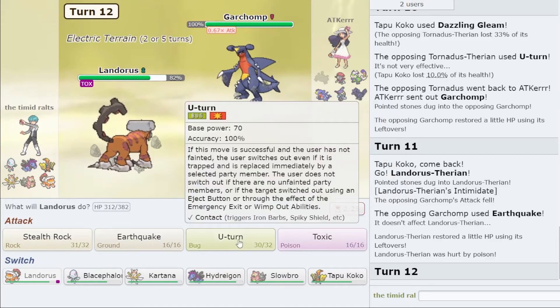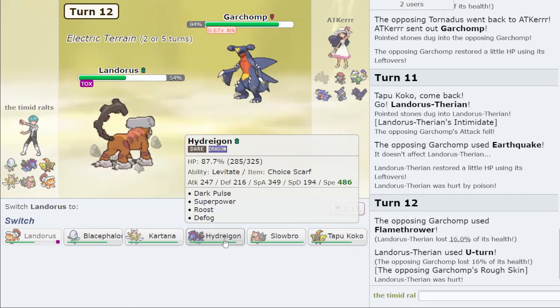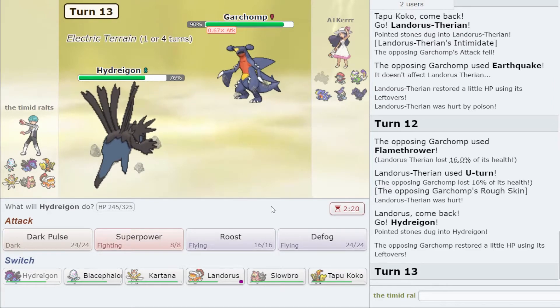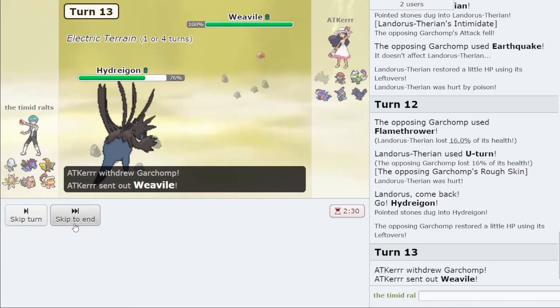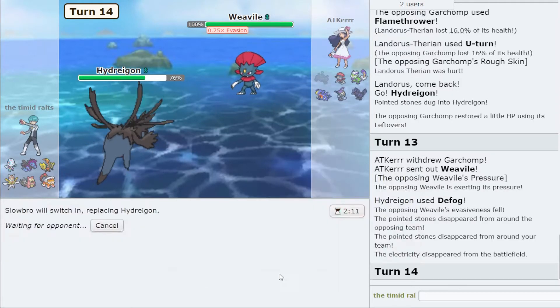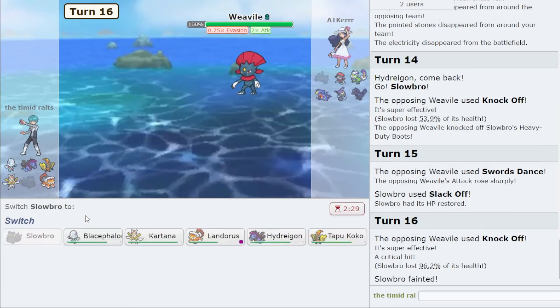I'm going back into Landorus — not going to waste this on an Earthquake that doesn't do much. They should always go into Corviknight but my opponent doesn't make that play. I saw a Life Orb, so I think here you have to switch out. I'll click Defog instead — it's a Weavile, an interesting play. If I'd gone for Draco Meteor there, wouldn't you have died? I think so. Slowbro goes down but I actually didn't even faint — that's crazy.